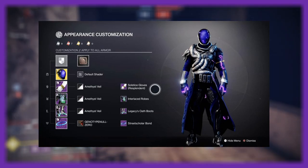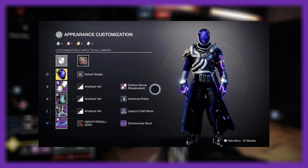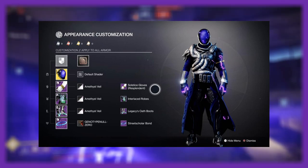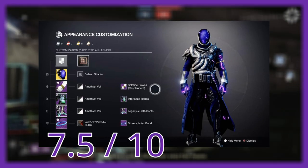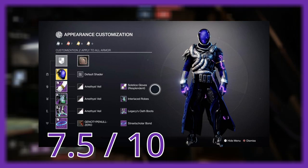The Amethyst Veil shader is not one I typically use, but it's definitely one that can be very simple and bring a lot of easy design to your Warlock style. If I had to rate it, I'd give it a solid 7.5 out of 10 — I really like the colors and the glow, I just don't love the bulkiness. Thank you for submitting though.